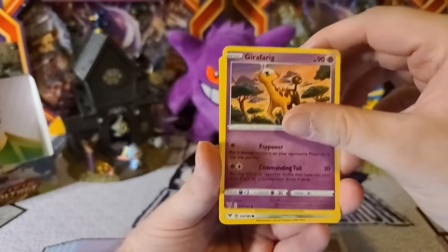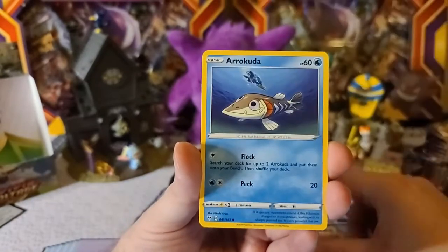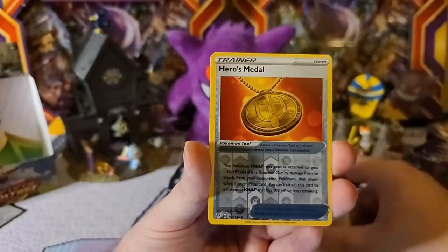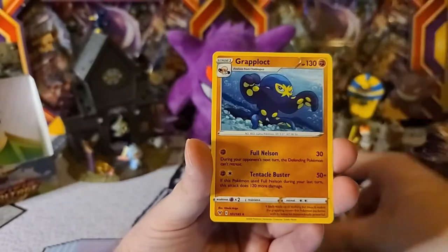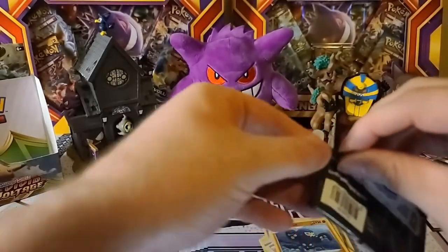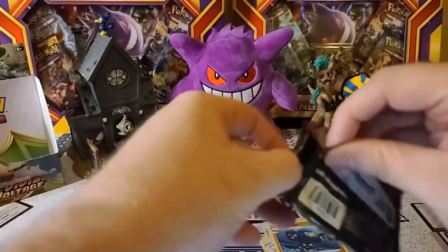Let's get started here — Psychic Energy, Excadrill, Garafig, Galarian Meowth, Cotney, Orokuda, Nakeda, Pithik. Heroes Metal is the reverse and Grablock is the rare. Definitely feeling a little underwhelmed about this half of the box.